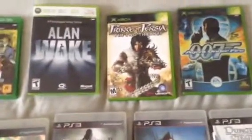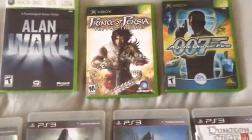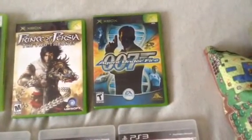For the original Xbox, we got Prince of Persia: The Two Thrones, which is a 3D Castlevania clone. Next, for the original Xbox, we got 007 Agent Under Fire.